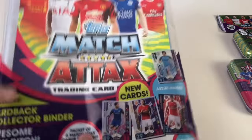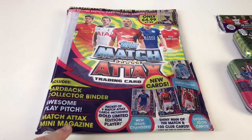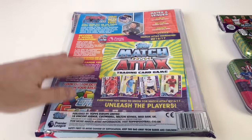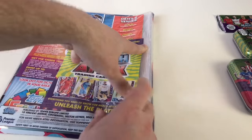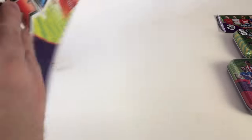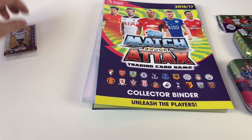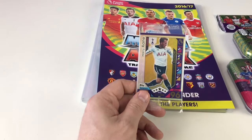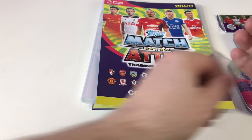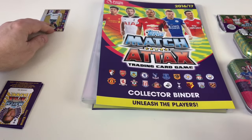The starter pack has a gold limited edition inside every pack, a hardback binder, an awesome play pitch, a Match Attacks mini magazine, and a packet of six Match Attacks cards which includes the gold. It's available pretty much everywhere and is currently on offer at Smith's Toys for £1.99 instead of £4.99 — so £1.99 for a limited edition gold really isn't bad. Inside we've got a gold Harry Kane limited edition — that's our first limited edition for this video.